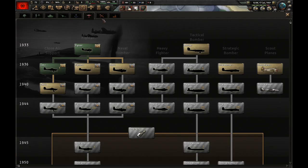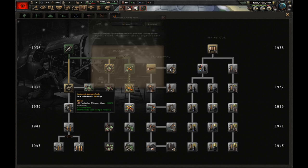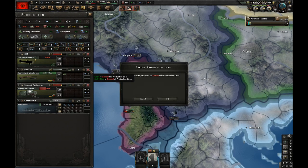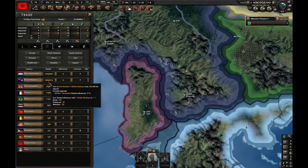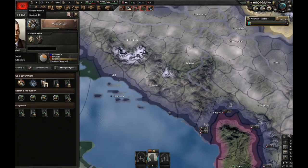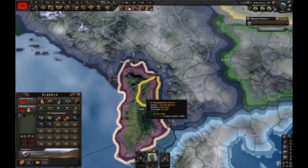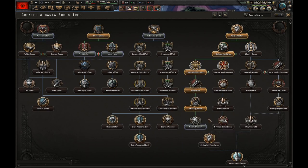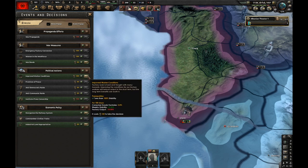CAS is researched. Let's research Improved Machine Tools and start production of CAS - one factory. Let's import rubber from France. Oh wait, I don't have factories. Yeah, I forgot about Albania - can't have that in Albania. Let's steal more guns from Italy. Military Youth is finished, let's go for Paramilitarism, and let's improve workers' conditions.